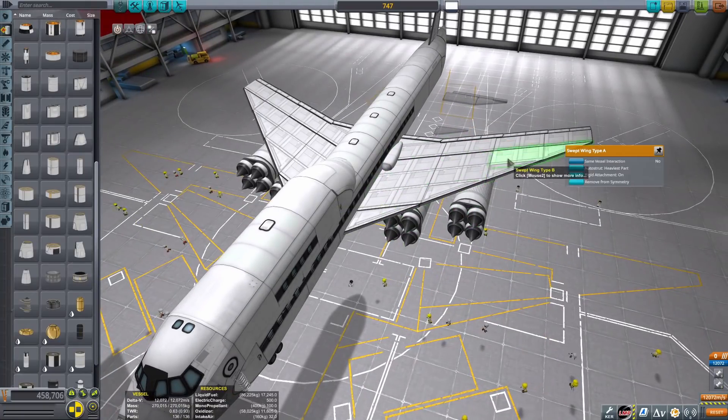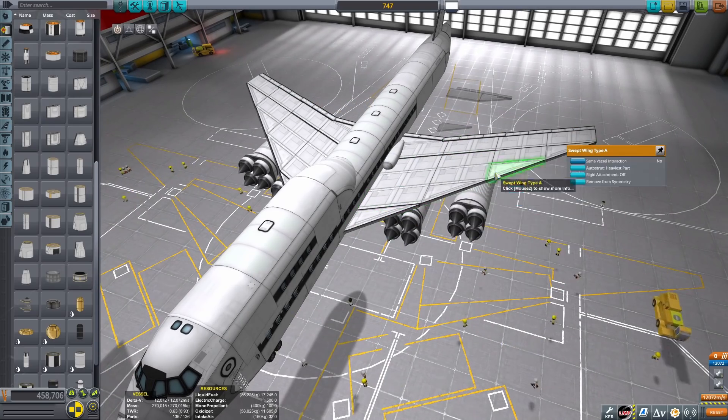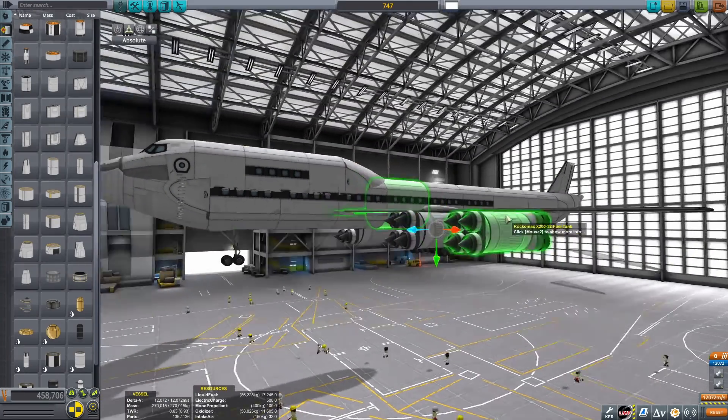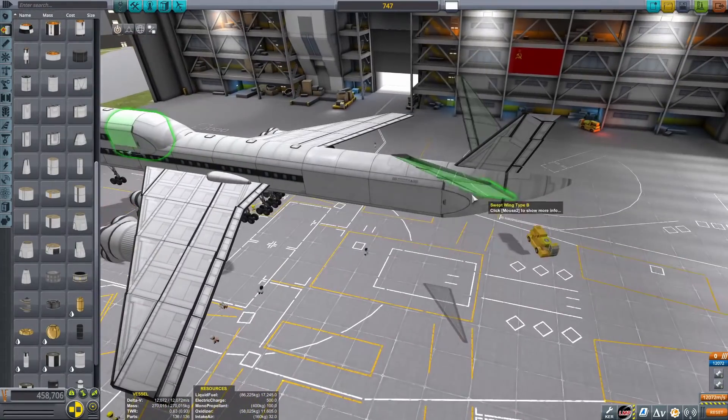The thrust-to-weight ratio of the rapiers is about 0.7 when we took off, so I was actually kind of worried about this thing. I thought it'd be really tricky to get it moving and speeding up, but as you can see — I won't spoil anything — you'll see.